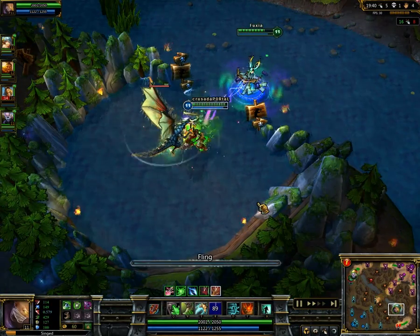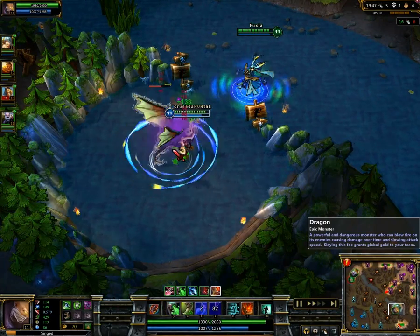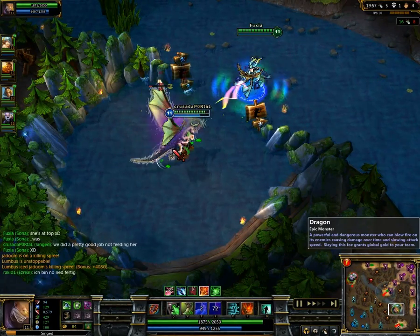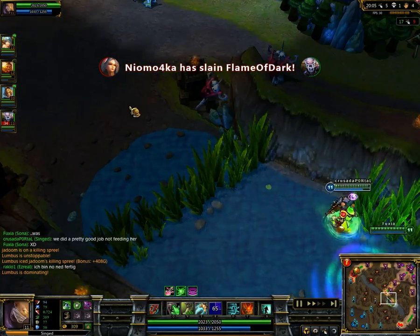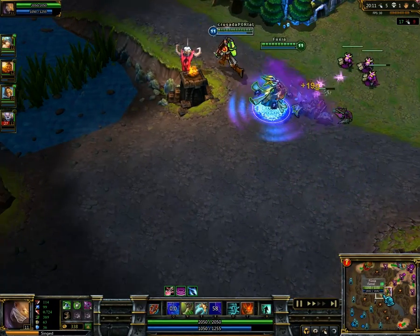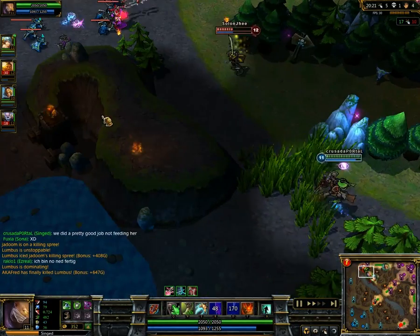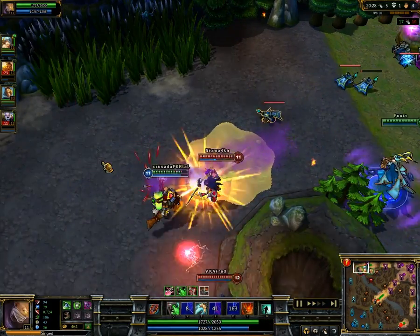They are going to do Dragon again, and this is not the best composition either because both of them do a very limited amount of damage. But at least they have healing, and healing is good if you're going to take a long time to kill Dragon. This is what Singed normally does — he just walks past the minions, uses his Poison Trail, and then goes to do something else because he just needs to get some poison on the minions.